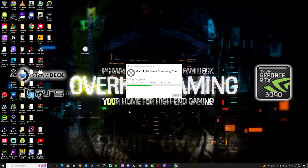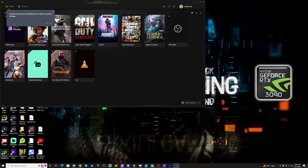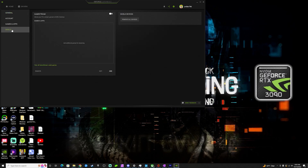Once it has been installed, go ahead and restart the computer and then we'll finish the rest of the setup. Once we've restarted, we're going to come into Nvidia GeForce Experience and we're going to enable game streaming.